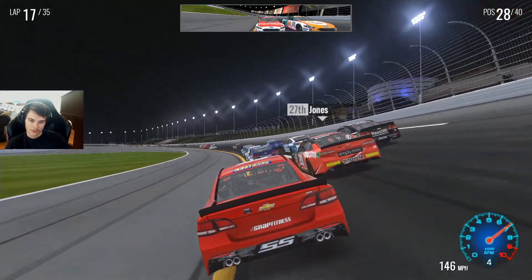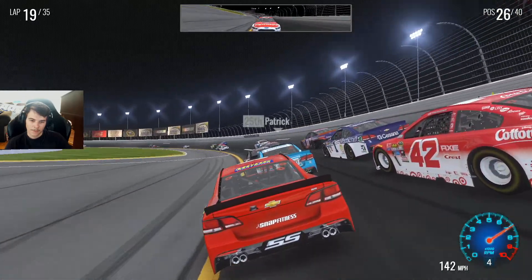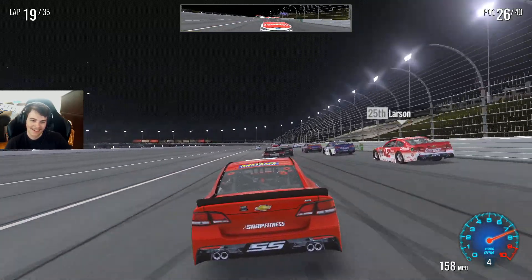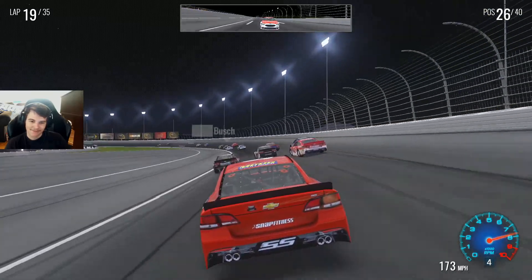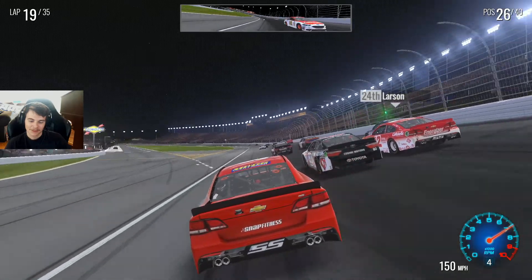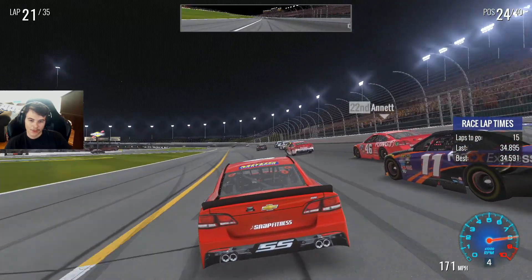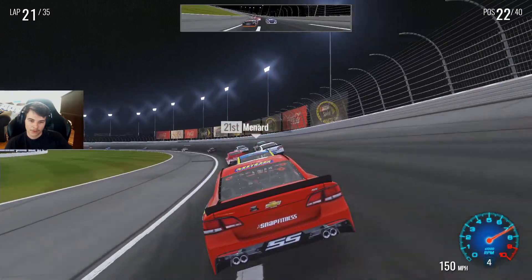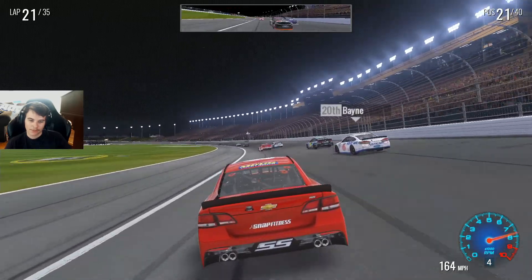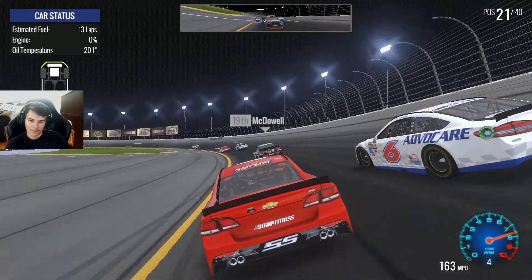Eric Jones, there we go. That's the halfway point — still there, three wide with Ganassi. Danica, Danica, Danica. Jimmy Johnson, Jimmy Johnson — starting to slice and dice through these guys. I don't know who's taking tires, but I think we're good on fuel. We got 14 to go. Estimated fuel — 13 laps if this goes green.